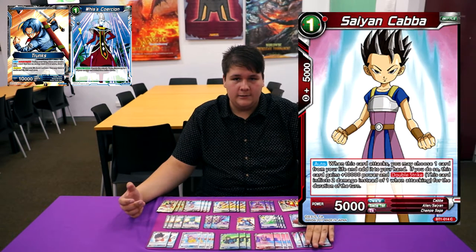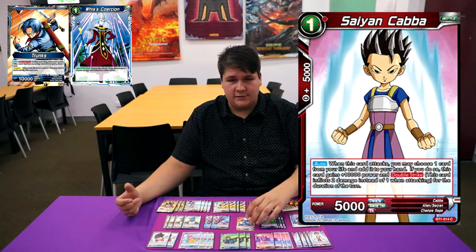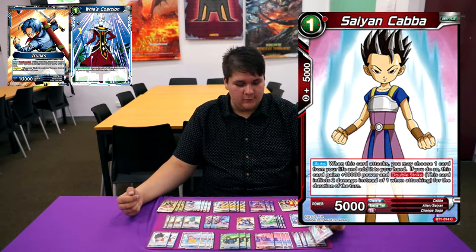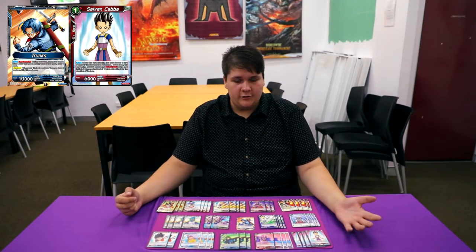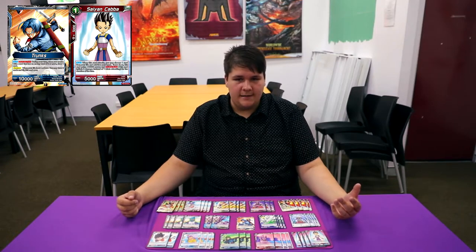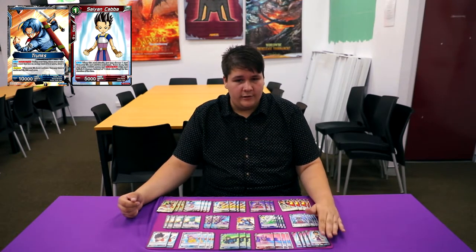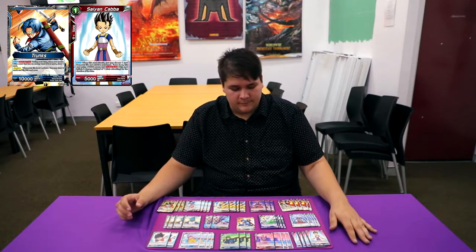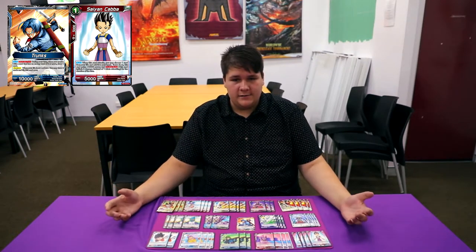We're playing 4 Caba. Especially since Trunks doesn't self-awaken, this card is really good at peeling life back and hitting double strike as well. It puts a lot of pressure on your opponent and helps you awaken at the same time. Seeing this early game is very crucial because you need to be awakened as soon as possible.